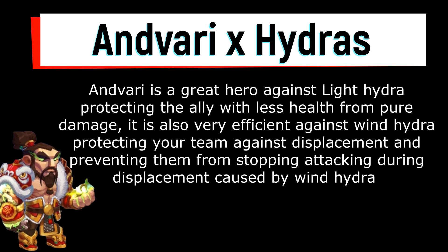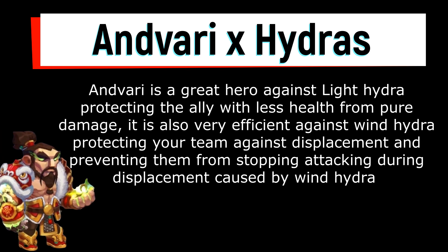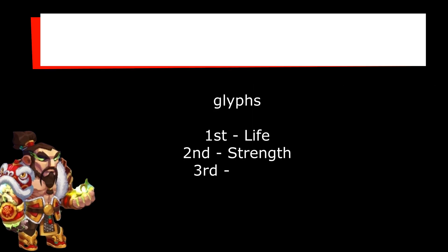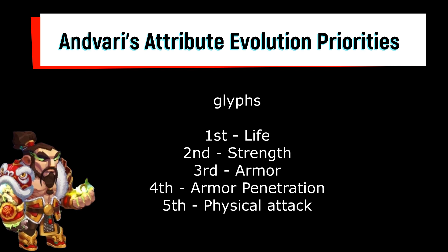Endivari versus hydras: Endivari is a great hero against light hydra, protecting the ally with less health from pure damage. It's also very efficient against wind hydra, protecting your team against displacement and preventing them from stopping attacking.